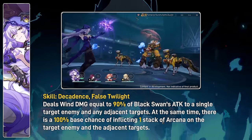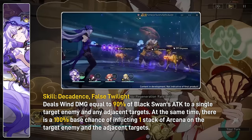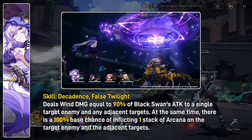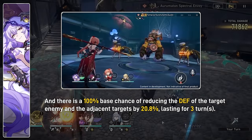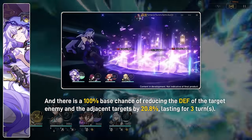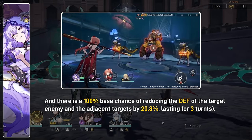Her skill is a multi-target attack dealing equal wind damage to both the main and adjacent targets, with a 100% chance to apply a stack of Arcana, and also a 100% chance to decrease defense of those three targets for three turns. This is where I think Black Swan becomes a lot more than just a 5-star Sampo.